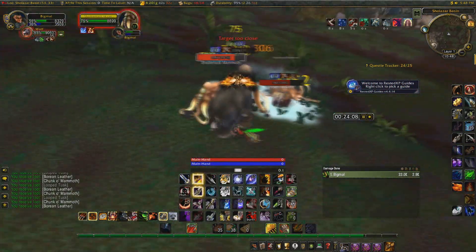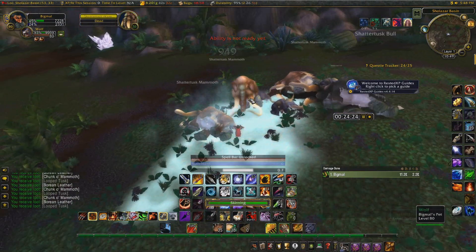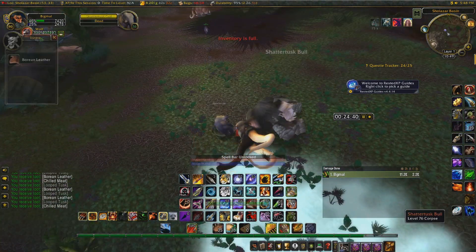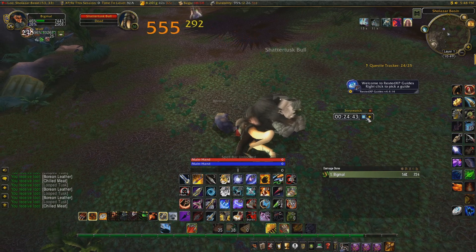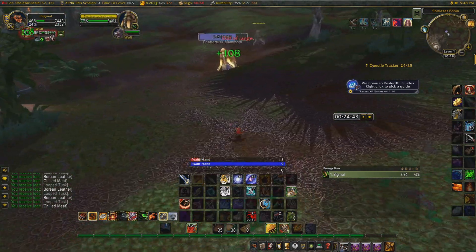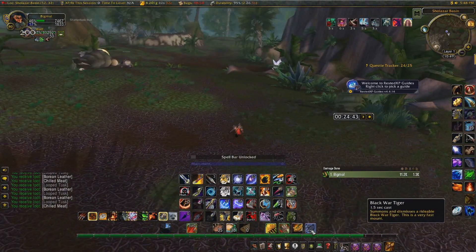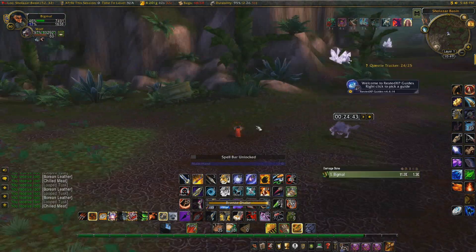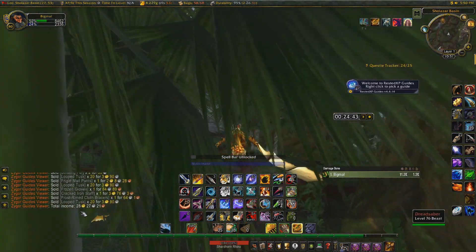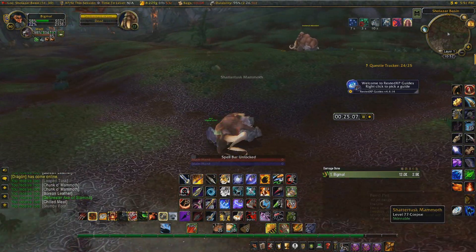Here are those packs again that I spoke about — just kiting them around my frost trap and stuff like that. For eagle-eyed viewers I want to point out that my inventory got full so I paused the stopwatch, went to sell, and then unpaused it when I came back. So if you notice the time changed on the minimap, that's why — I didn't cheat. We vended all those greys and got 28 gold 27 silver, and now the clock is unpaused.